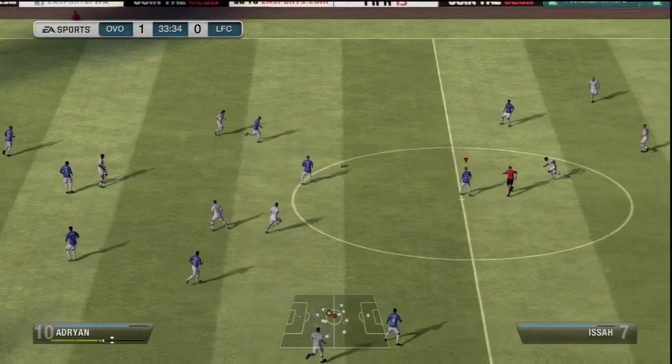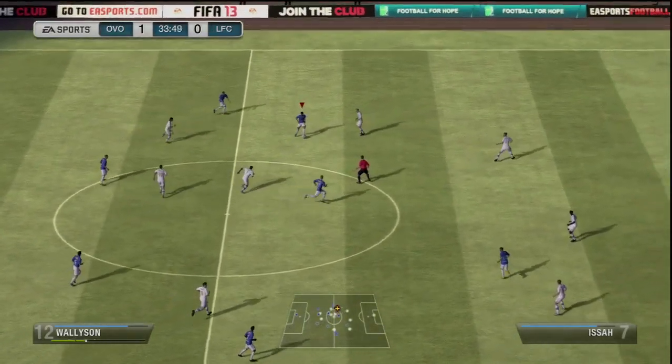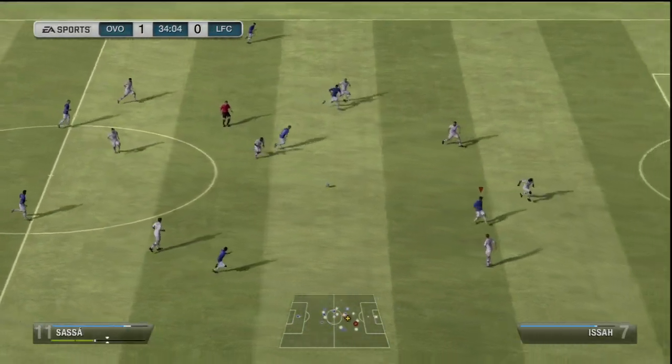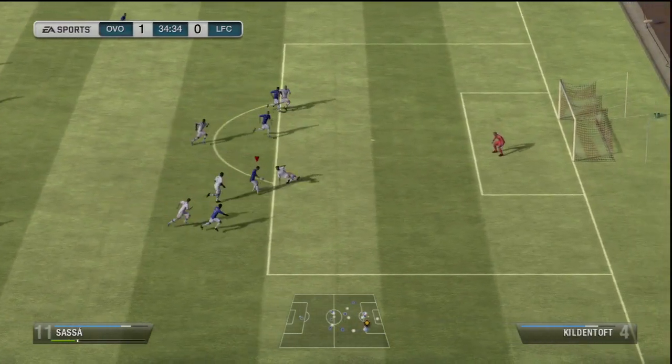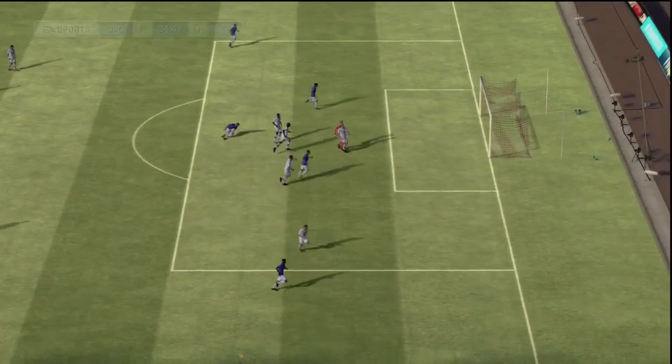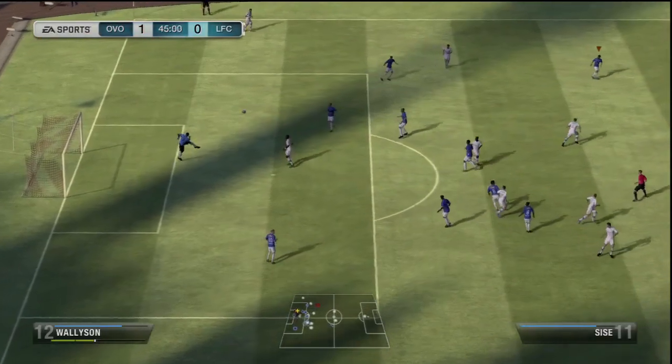We come up on a nice move right here from Cisse, one of our new bronze players. He finds Adrian with a chip through ball, who tries for the bicycle kick. I would have loved for that to have gone in.